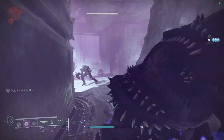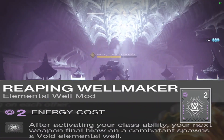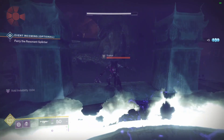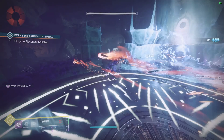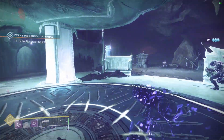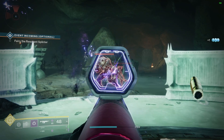For the gauntlets, I suggest void energy so you can throw on Reaping Wellmaker. When you activate your class ability, your next weapon final blow on a combatant spawns a void well. Also, picking up elemental wells that match your subclass damage grants energy to all abilities. Because this is very low in energy cost, it opens up a lot of room for seasonal artifact mods during grandmasters.